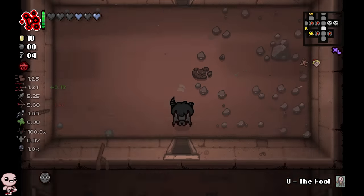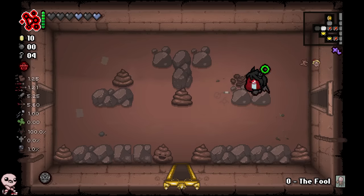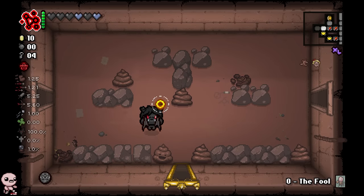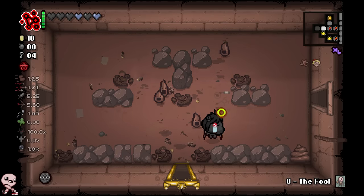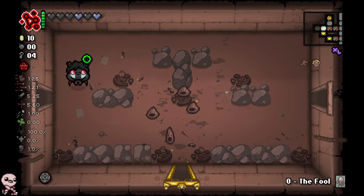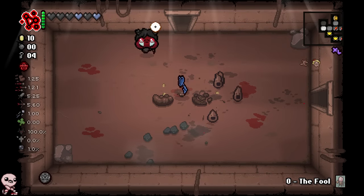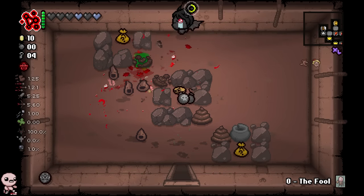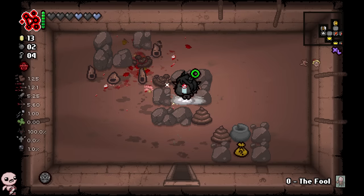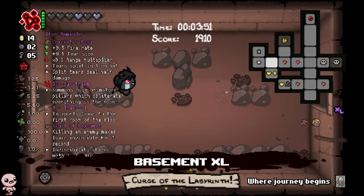Pricket's Body works so well with Brimstone. I'm pretty sure there was a time where it did not work, but as of now we are mad chillin'. This is also going to be a good opportunity to see if Bloody Stream works with synergies. I don't see a reason why it wouldn't, but I also kind of see a reason why it wouldn't. I have no idea how this item is going to be coded, so maybe by some random chance it just doesn't work. But either way, even if it doesn't, it by itself is utterly broken.